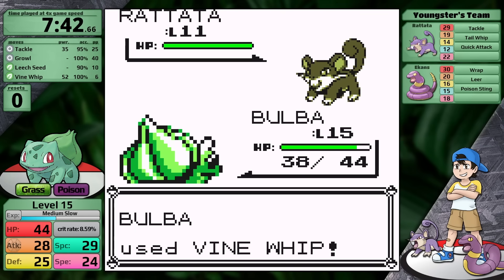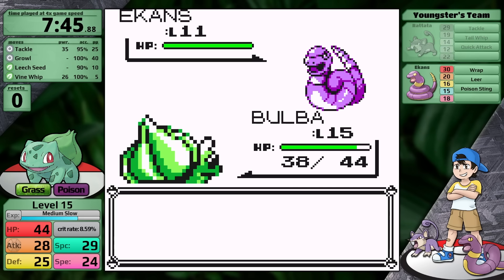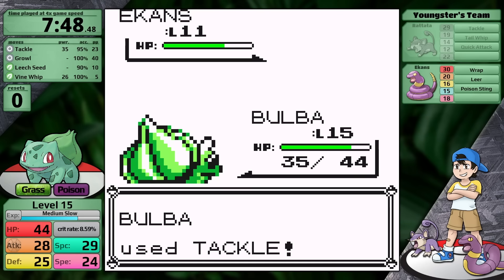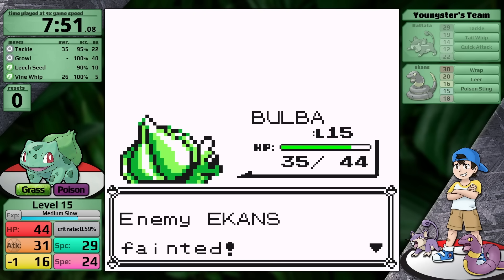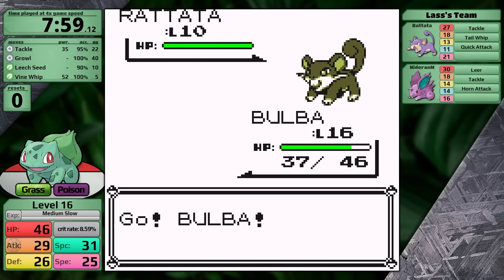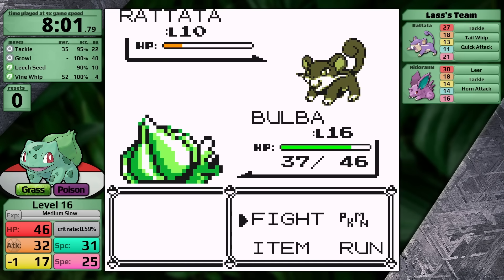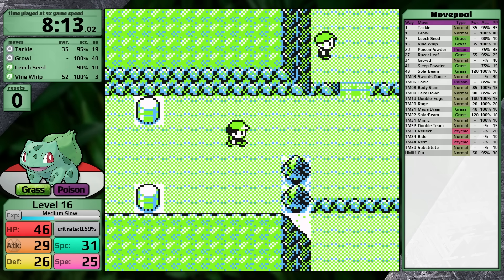The slog of this route isn't done yet — the very next trainer has a Rattata I can knock out quickly with two Vine Whips, but also an Ekans that can really slow battles down with Wrap. Luckily, it doesn't use it. I then choose to fight the Lass rather than the Bug Catcher, because Bulbasaur going up against a Kakuna and Metapod doesn't sound quick. I can defeat her Rattata and Nidoran much faster, go back to Pewter City to reset her position, and continue with the route.